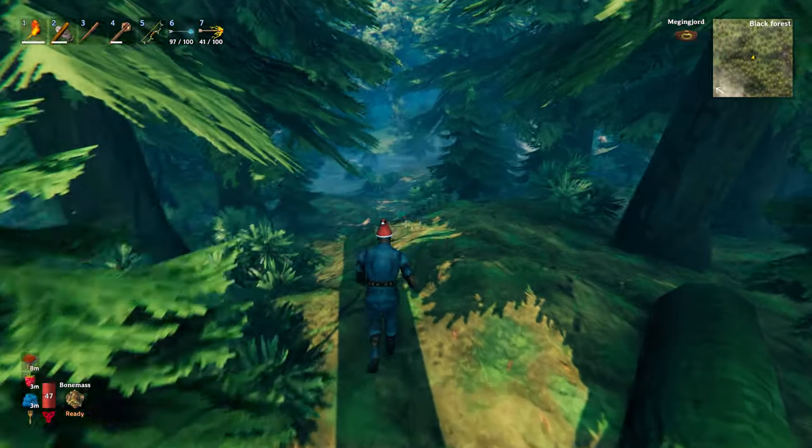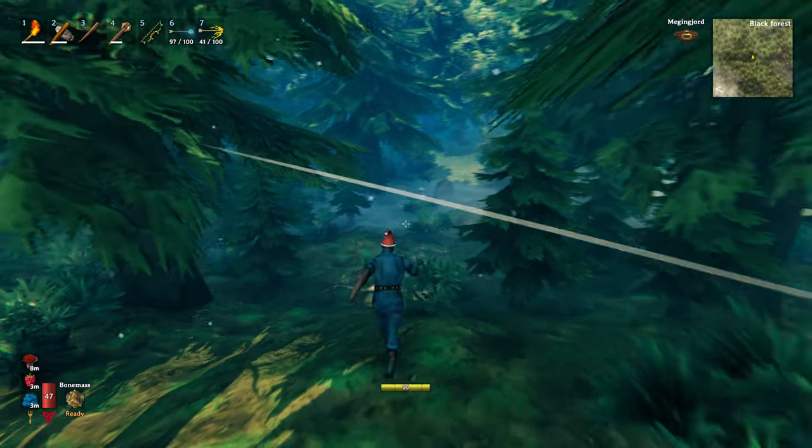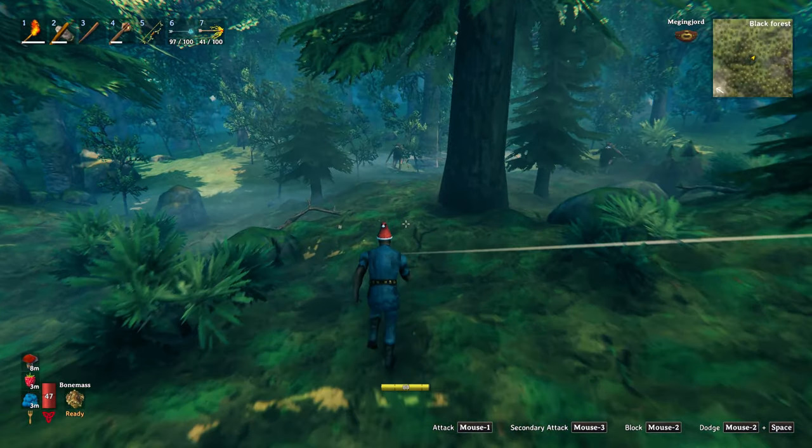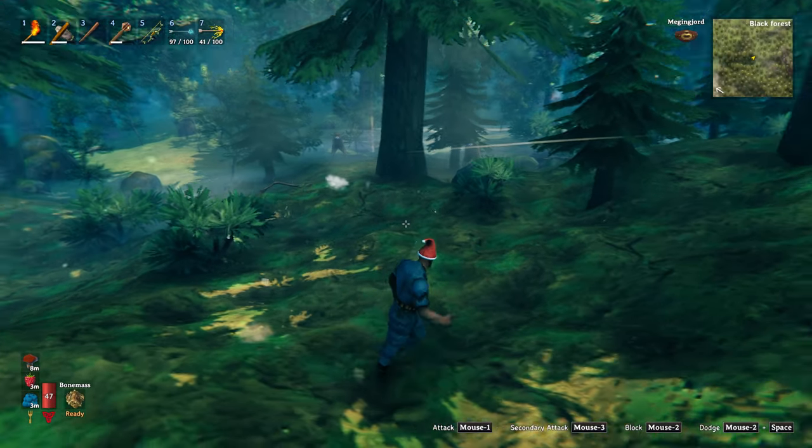Welcome to the Black Forest Viking. In the forest there are three main types of monsters you're going to come across: the grey dwarves, skeletons, and the trolls. Let's deal with the dwarves first.